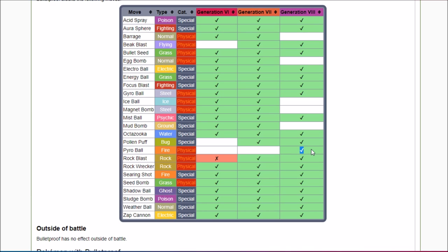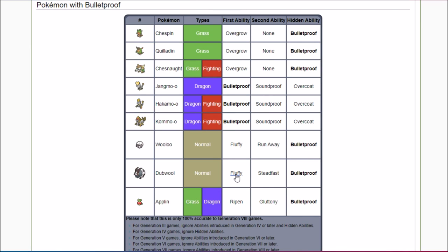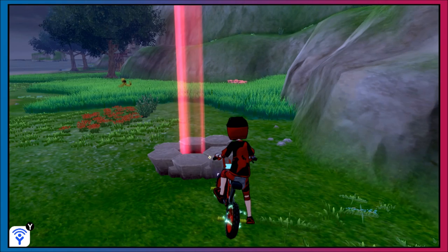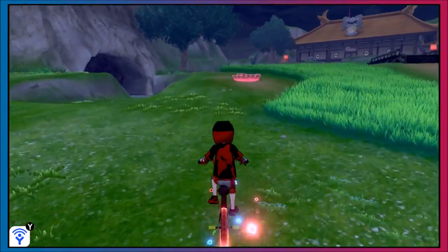Bulletproof gives immunity to Pyro Ball — that's a new one. I'm not saying Dubwool is going to be crazy meta, but if Cinderace is locked in with Choice and using Pyro Ball, you can stop it with Dubwool. Fluffy is an alright ability, Steadfast is okay, but Bulletproof is really good. Either way, Dubwool is more viable now, and that's only a good thing.